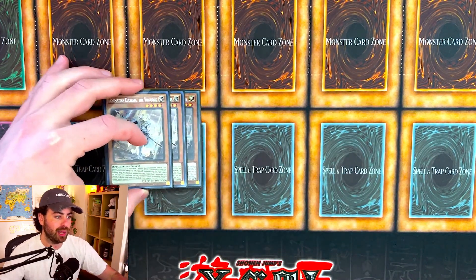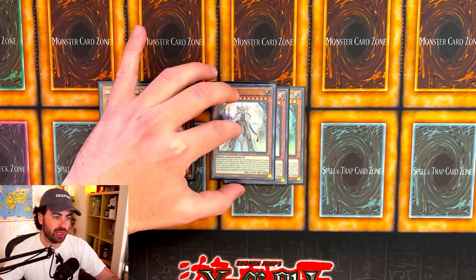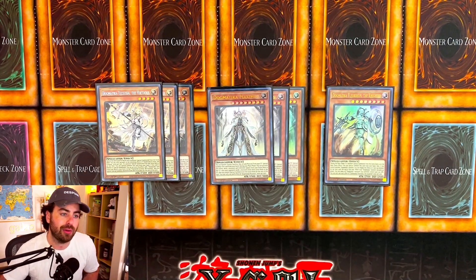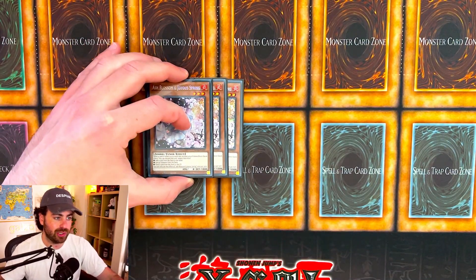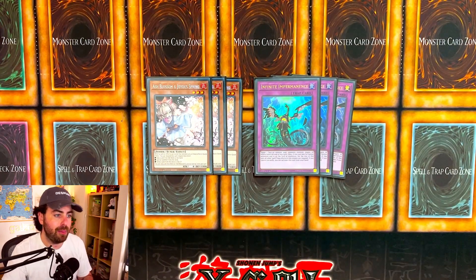We're playing the Dogmatica package: three Dogmatica Ecclesia, three Dogmatica Maximus — which is such a huge card in this deck, as it sends two monsters from your Extradic and your opponent's Extradic to get your engine running — and one Dogmatica Fleur de Lis, The Knighted. This Dogmatica engine is really good; it searches for a lot of things and you can also summon it during your end phase with Titanoclad. For hand traps, since this deck's engine is really small, we are playing Ash Blossom and Joyous Spring and three Infinite Impermanence.